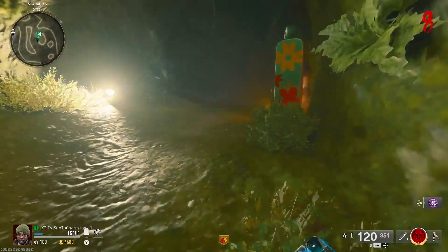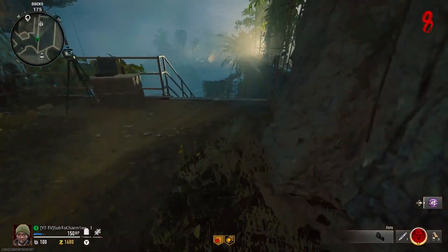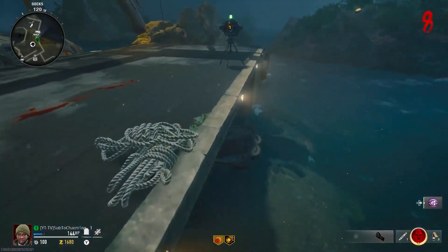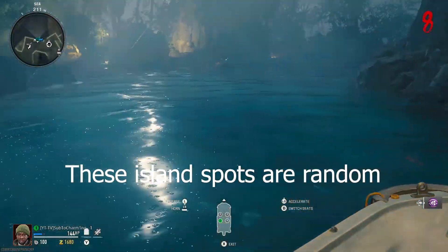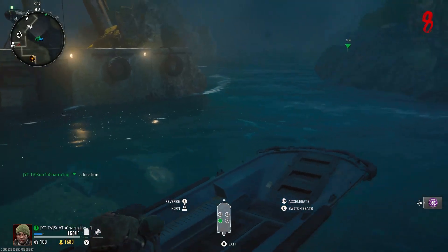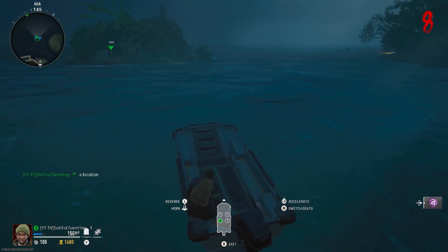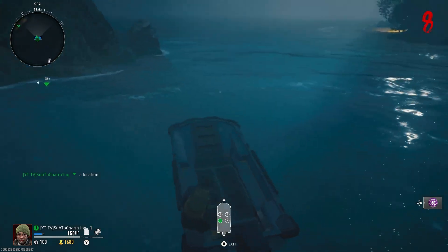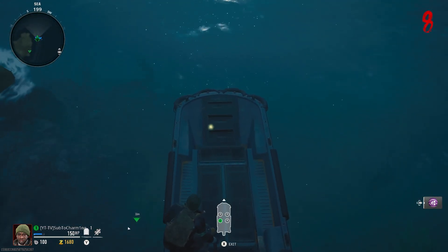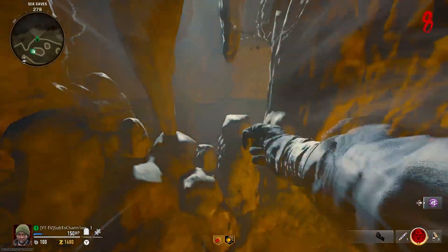Grab that Deadshot just for the extra crit damage, then we need to go to the island the skeleton showed us. That island is right here — we're coming back to it. There are three different islands total, and you can see that dot right there in the ground or in the water. Jump down and grab this watch, then punch the wall.